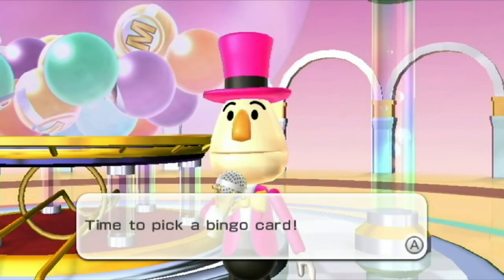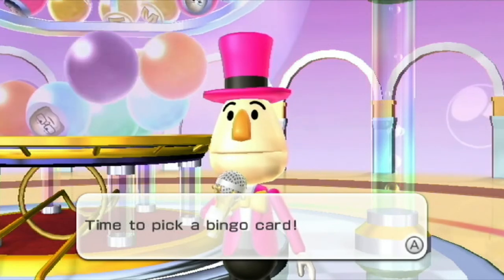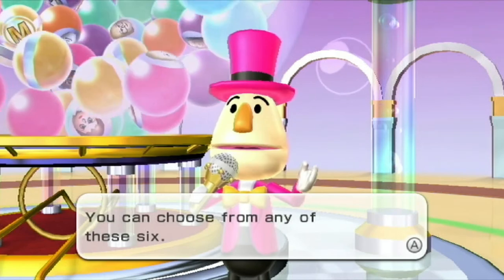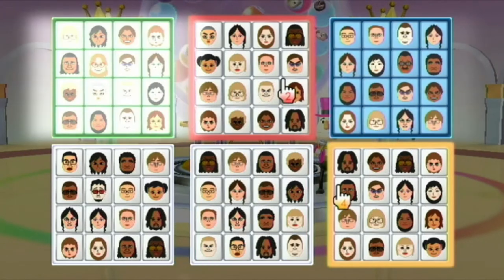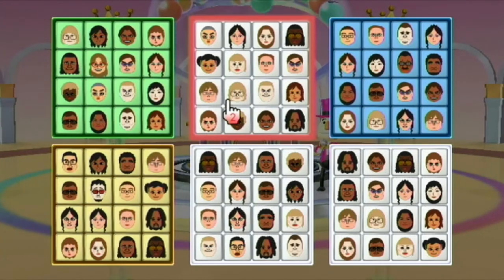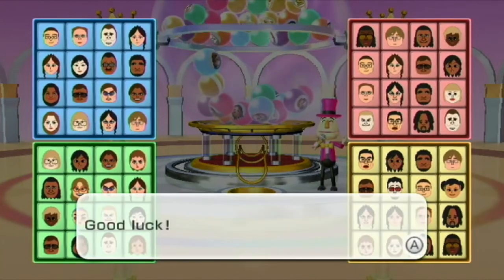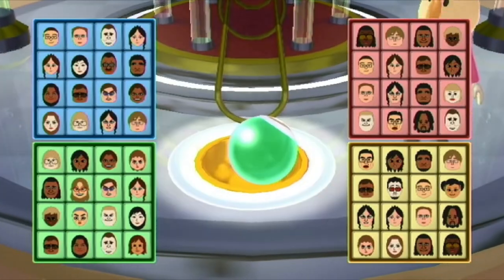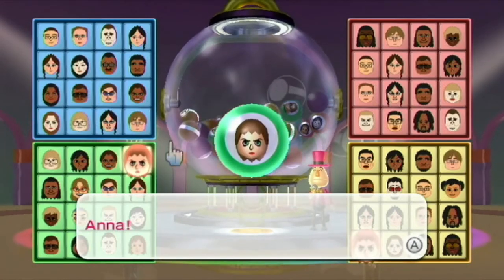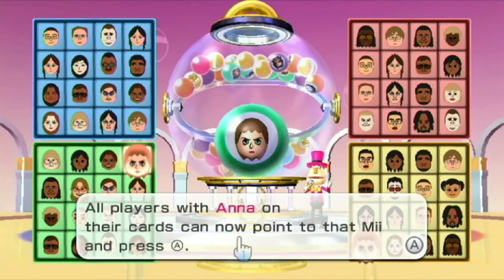It would be hilarious if all the balls that come out of the machine are mini-game balls. Time to pick a Bingo card — you can choose from any of these six. I'll pick that one. Alright, they're not all mini-game balls. First one is Anna. Oh, these two guys got her. All players with Anna got marked off.